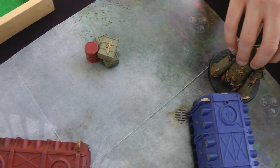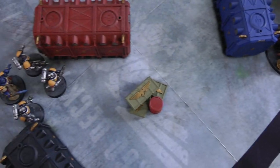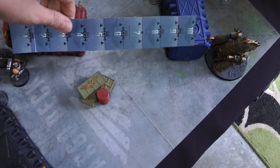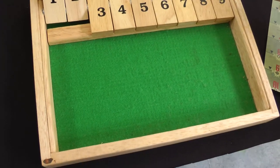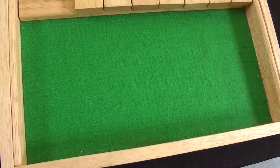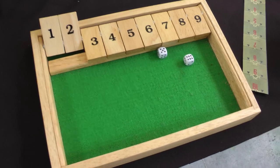Death Guard Turn 2: the Blight Hauler has some targets now. It comes around and pokes itself out — for big models, line of sight is taken from any point on the model, so even though the missile launcher is behind the box, it can still shoot since part of the model can see them. All guns fire at the Intercessors: the multi-melter misses. The missile launcher gets d6 shots, scores two hits wounding on fives, but both Intercessors make their 3+ armor saves. No charges declared.